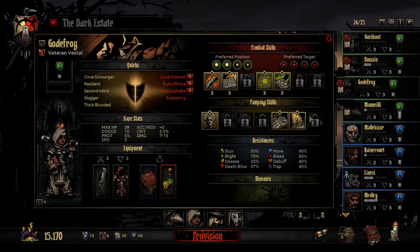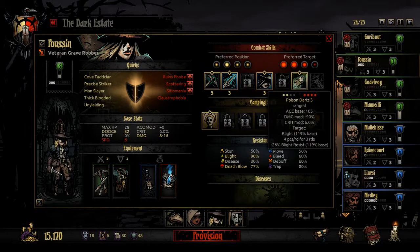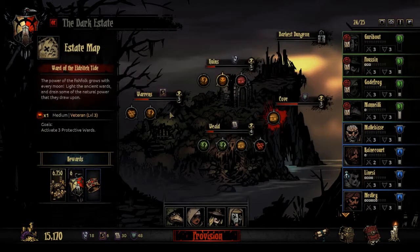Furthermore, we've given the Vestal increased health, as well as an ability that reduces health slightly but increases her healing skills. The Grave Robber has additional damage with increased dodge and accuracy for ranged abilities, though she only has one ranged ability equipped. The Leper deals increased damage in rank 1 with increased accuracy and crit chance, at the cost of a few minor things - nothing to worry about. Let's get into this.